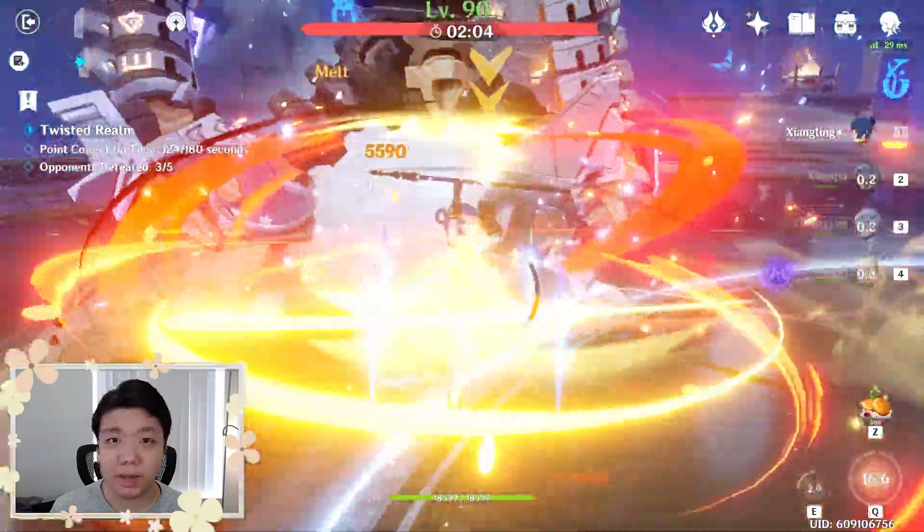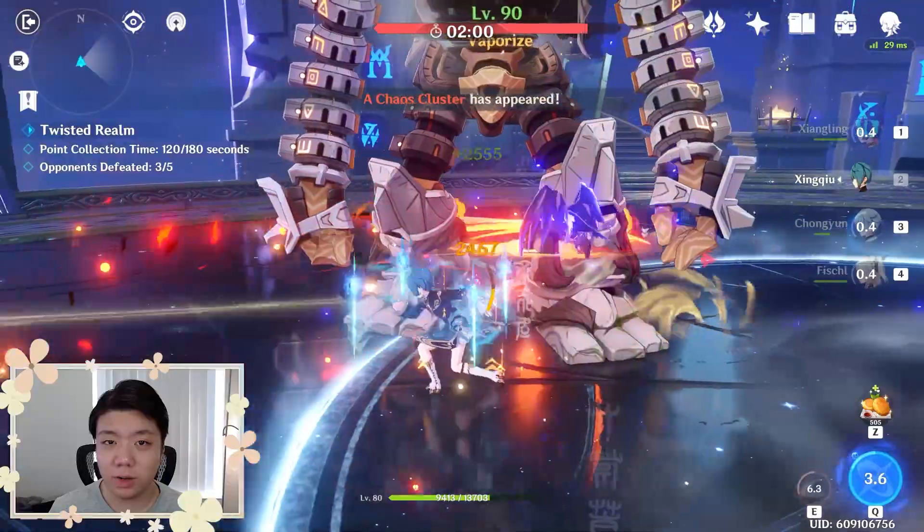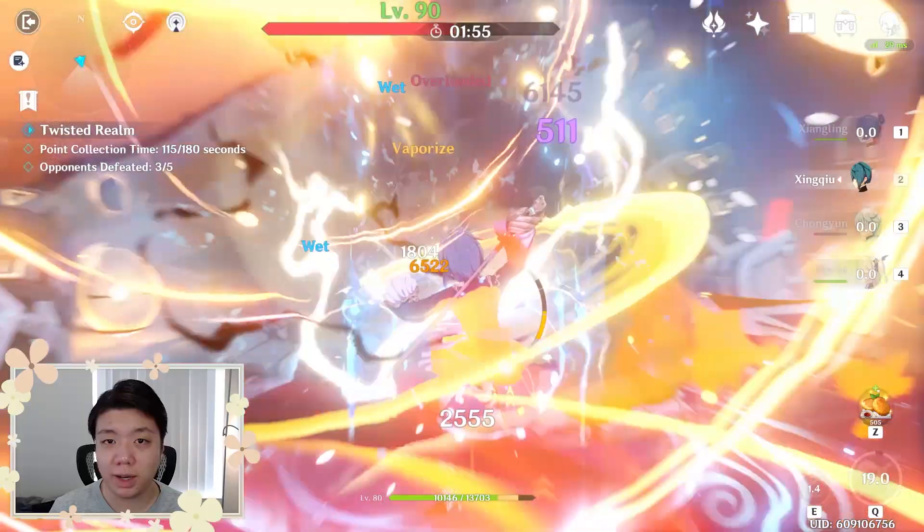The internal cooldown is only for applying elements to enemies or triggering elemental reactions. This means that there is no cooldown for doing damage — you can still do elemental damage, but the elemental damage will just not apply any elements.